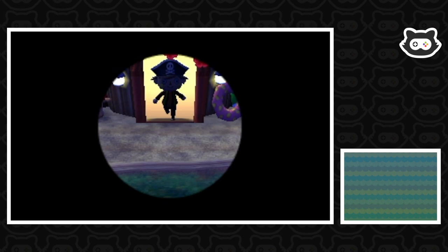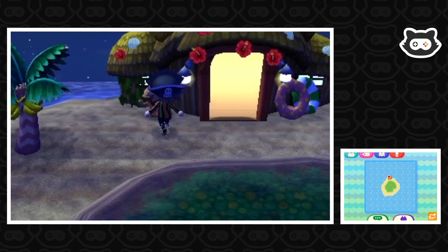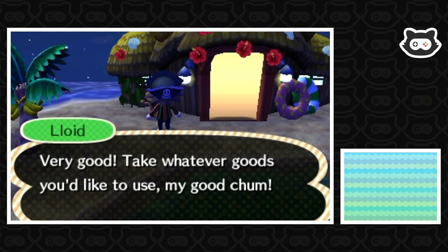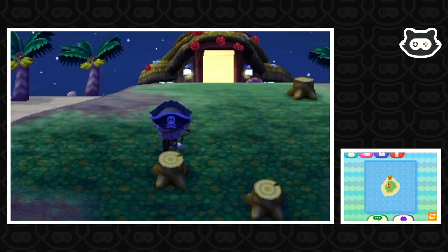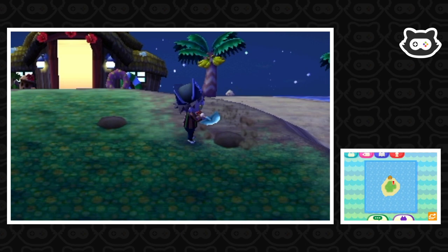We have previously destroyed this island in an attempt to force certain bugs to spawn. We need to go get the tools from the gyroid. We're borrowing the net, fishing rod, and spade — we probably won't do any diving. We'll get rid of these stumps first, because I'm pretty sure they attract certain beetles or grass bugs. We only want bugs to spawn on the trees, and hopefully we'll see lots of sharks as well.